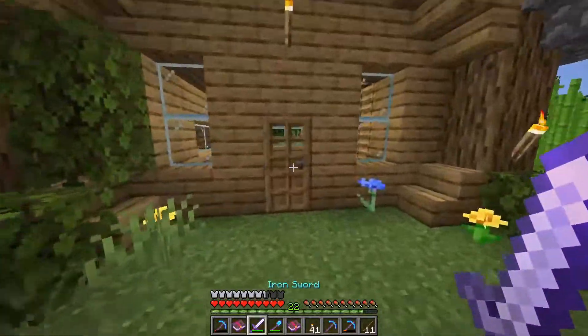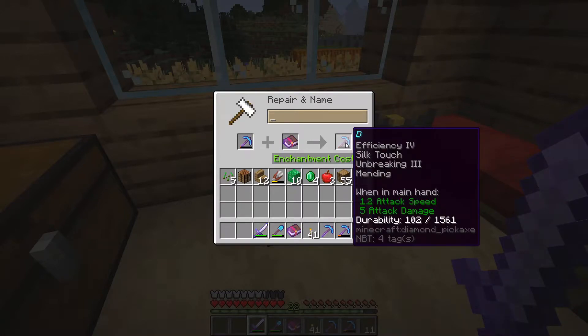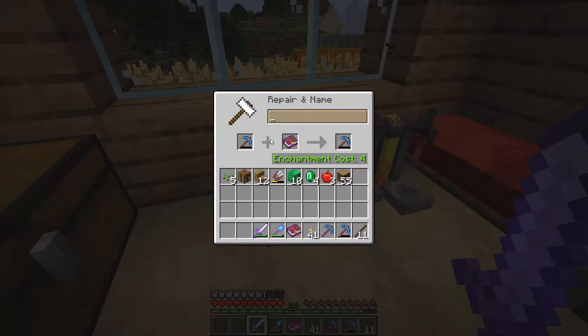I'm going to throw this in here with the mending and that's going to make us a pretty nice diamond pickaxe. My name is based off of supernova, which is an explosion of a star, so maybe we could name our pickaxes after stars. I think we'll call this one Alpha Centauri.